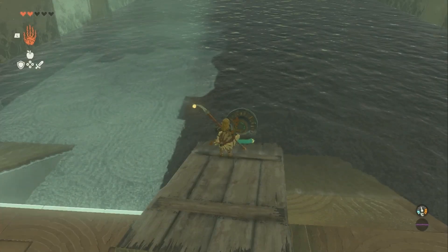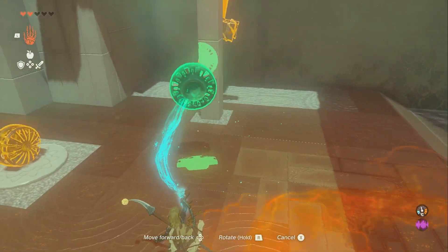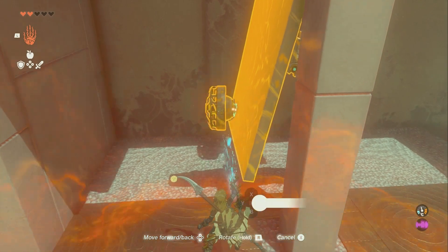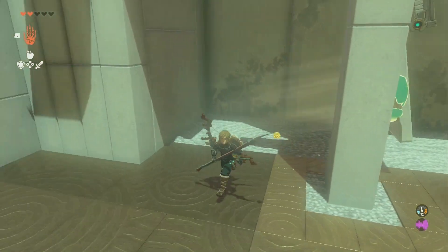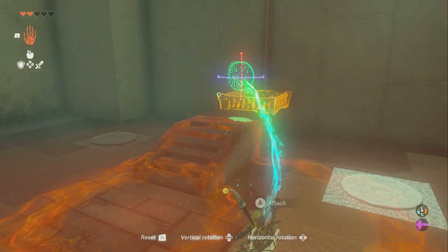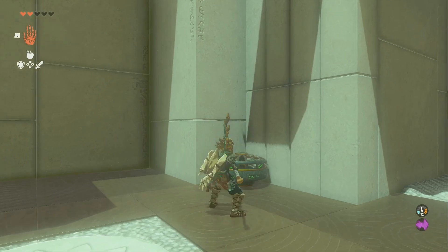Now we're going to use Ultra Hand and pull this fan off. Then we're going to take the fan and put it right here like this, facing away like that. And then we're going to do the same thing over here and hit it. We'll do that, and then take this other one, face it up right here, and hit it.